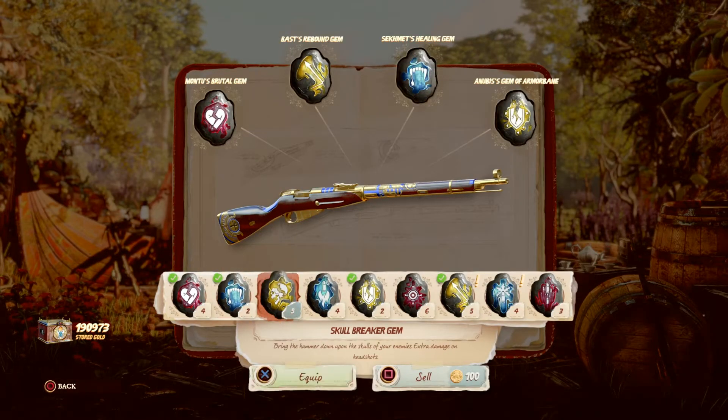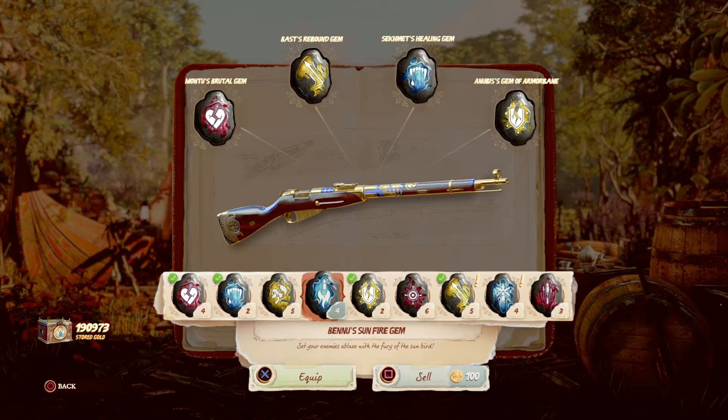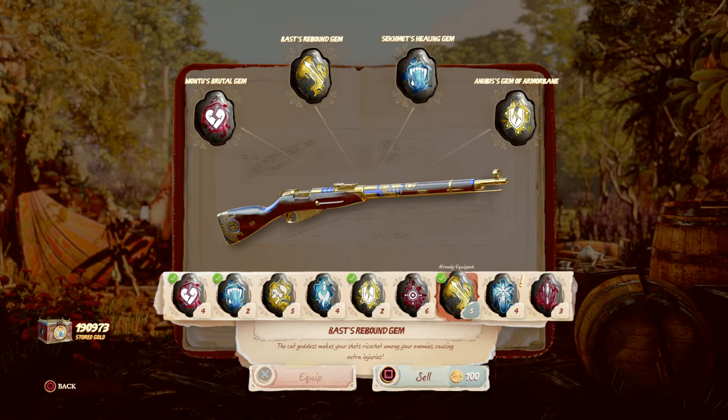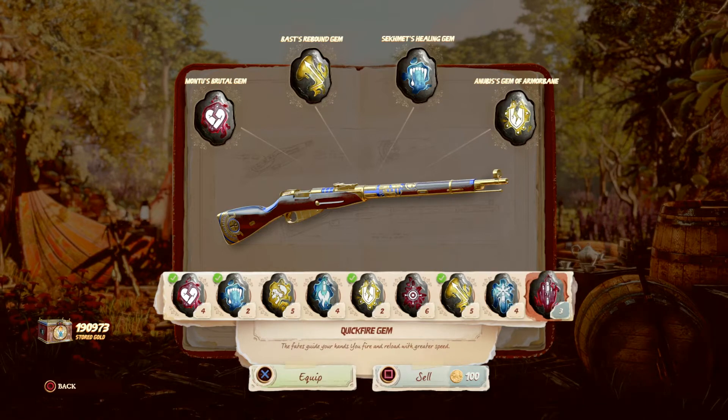Here you can see I have all the gems. These can be unlocked by playing the game — you can obtain them from chests. You may need to go for multiple runs to get everything.